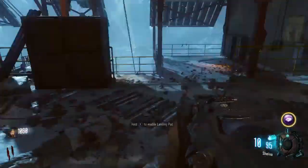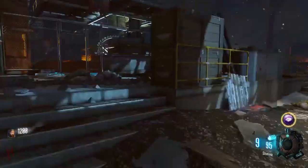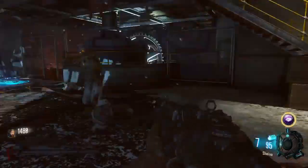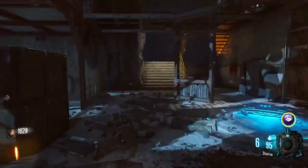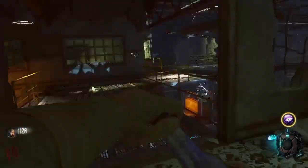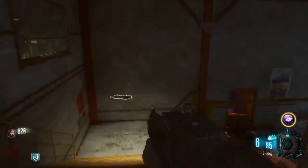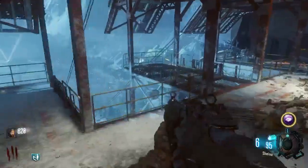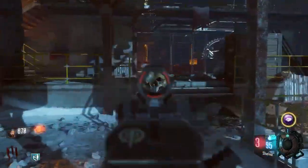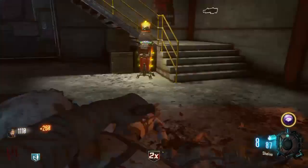I'm just going to enable that landing pad because I don't want to see the 'hold to enable landing pad' prompt all the time. I've completely spaced out — I should probably go buy quick revive right now just in case I go down. Might as well do this just to be safe. Already starting round one, two. Already starting to run — double points doesn't matter because I don't need to buy anything but gobble gums pretty much.